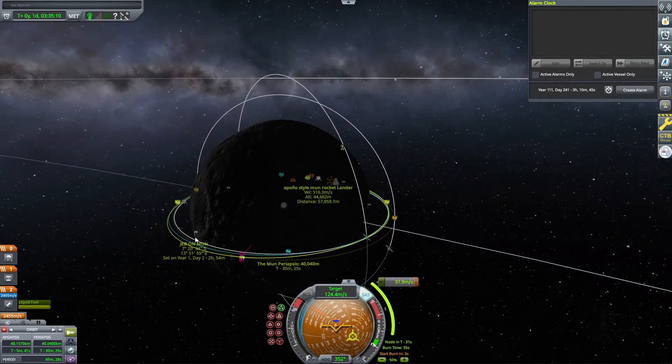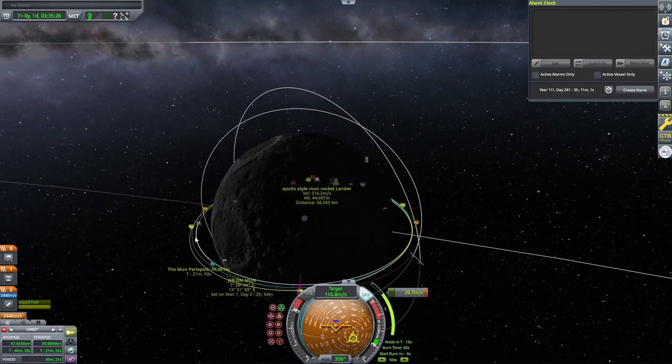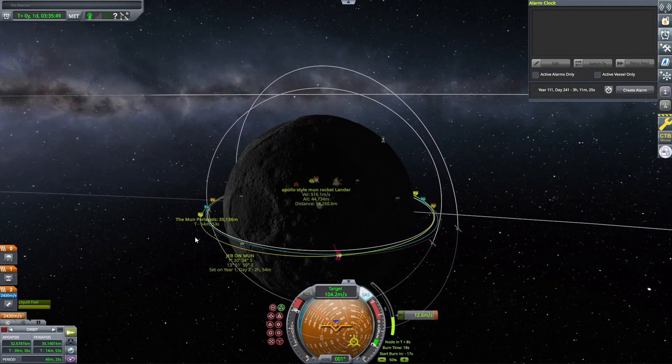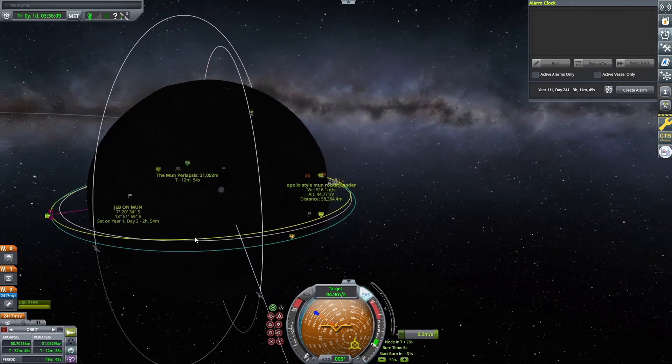It's a quick little 35 meters-per-second burn, but I turned the thrust down on the main engine to about five percent so we could do a more fine-tuned maneuver than what's normally allowed with that powerful Skipper engine on the command module.